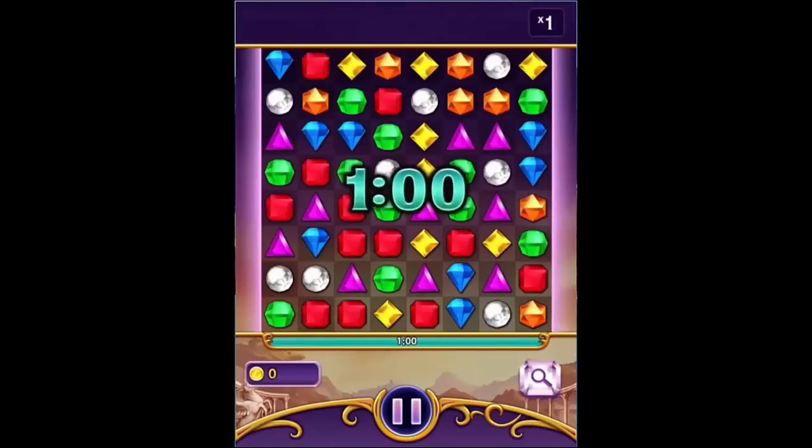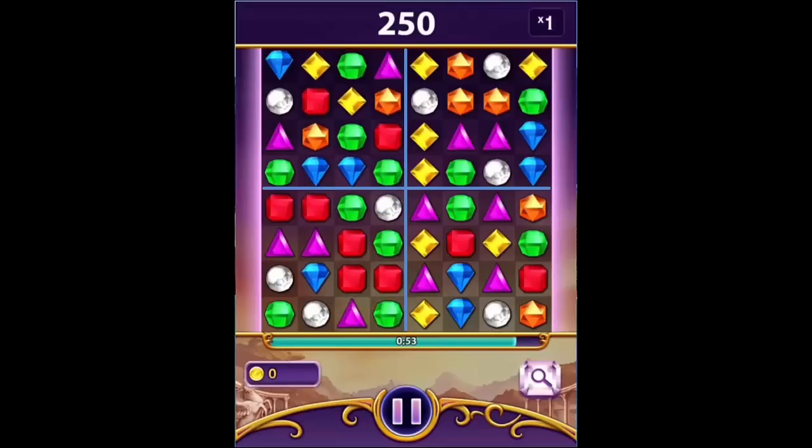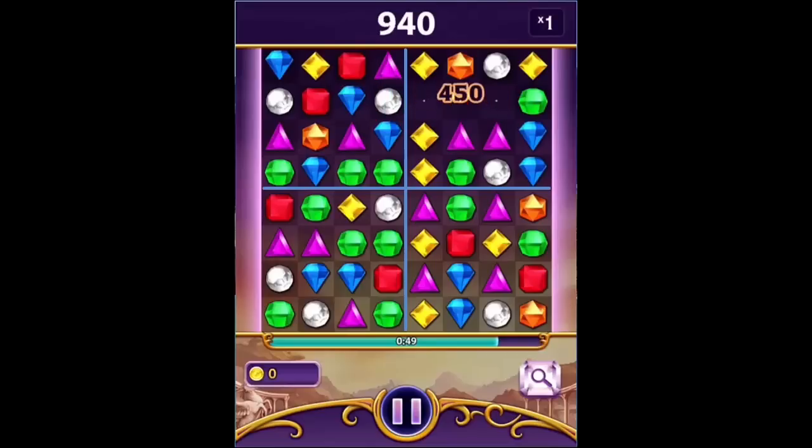With Quadrant Theory, the idea is to divide the board into four distinct sections, like this, and then treat each quadrant as a separate piece of the game board. This will help you find matches quicker and keep you from getting too focused on a particular area of the game board.